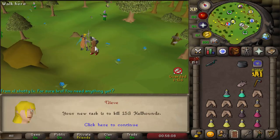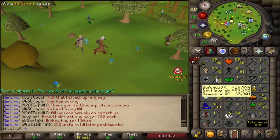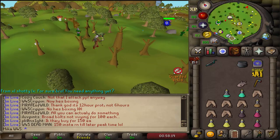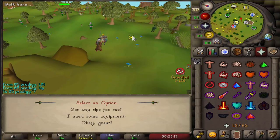Let's check the new task — hellhounds, and we also got to 72 defense in that task, which is pretty alright. I can actually alch during this task, probably gonna get to 82 magic — let's try. Another one: gargoyles — nice, let's make some cash.